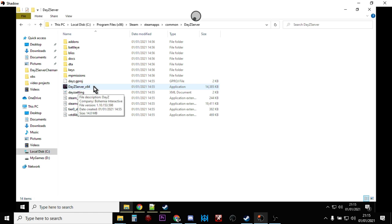You'll see DayZServer_x64 and you might want to just double-click it — but stop! First we need to create something called a batch file. A batch file is a simple program that tells another program how to behave.